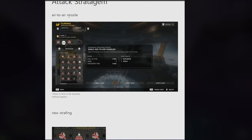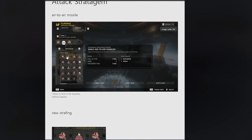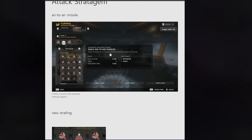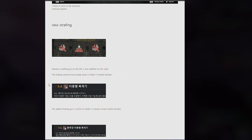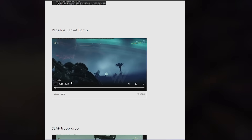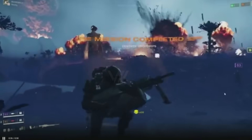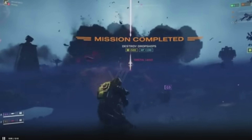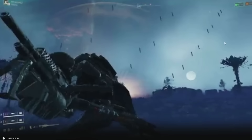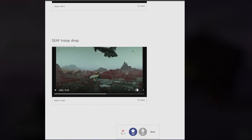Here's a really new cool one — we've got an air-to-air missile stratagem that seeks and fires air-to-air missiles to eliminate most flying targets in the vicinity, like drop ships. This would be good against the automatons. We've also got new strafing runs and the Patriot carpet bomb, which drops a lot of bombs — look at how many bombs are in the sky. That's pretty insane.